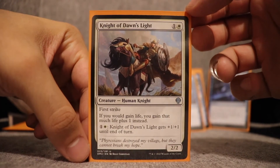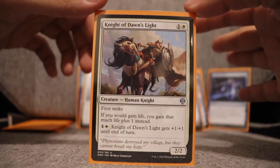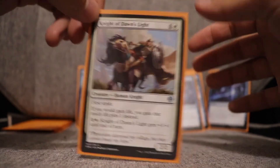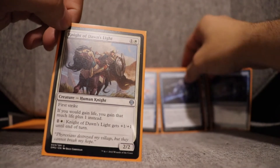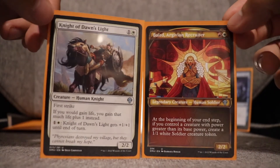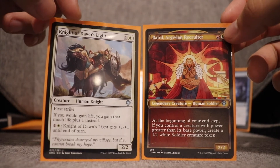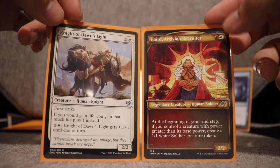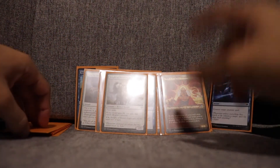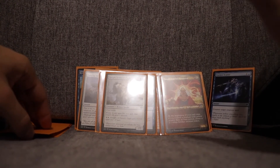Knight of Dawn's Light — one and a white creature, human knight, uncommon. First strike. If you would gain life, you gain that much life plus one instead, and you can pump this creature. This was the creature that synergized well with Baird, Argivian Recruiter. I had both cards out and was able to keep pumping the knight, which triggered Baird's ability each end step to create a 1/1 token. I was basically stalling until I got a better draw. I liked it and would draft it again.